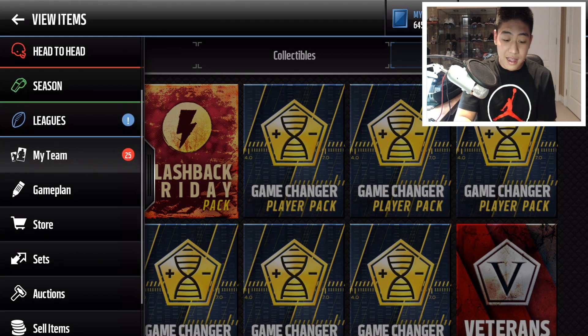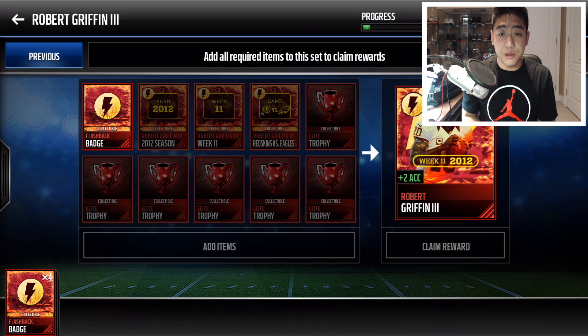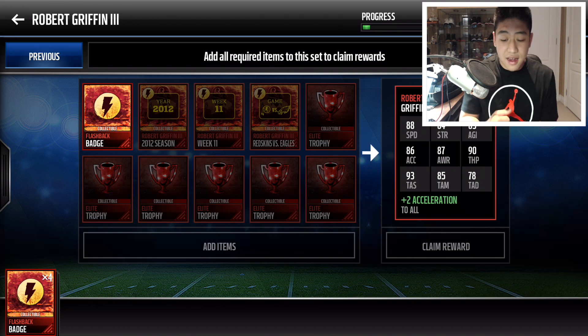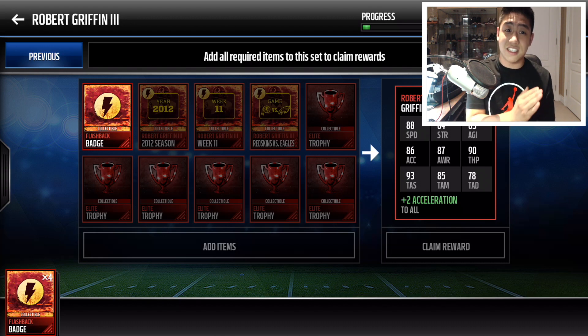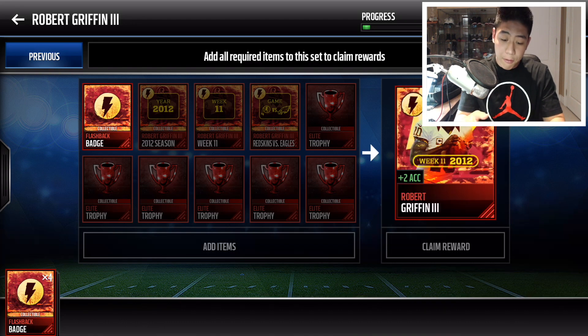Finally we actually got something reasonable to pull out of these packs, because today they released a brand new RG3 90 overall. It does give plus 2 extension acceleration to the whole team. His stats are really nice: 88 speed, 90 throw power, 93 short, 85 mid, and 78 deep. The deep is pretty low, but I'm barely throwing the deep ball in All Madden head-to-head anyway. Having 93 short and 88 speed to move around in the pocket is absolutely perfect.